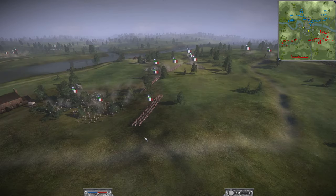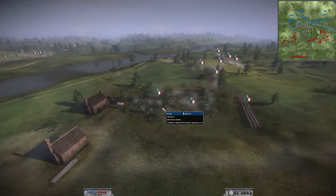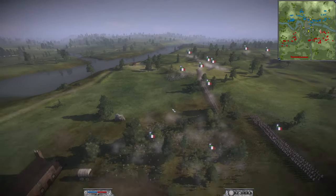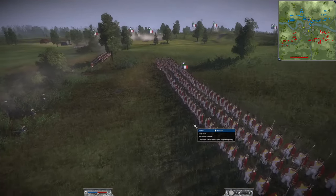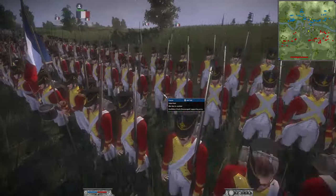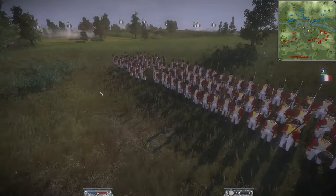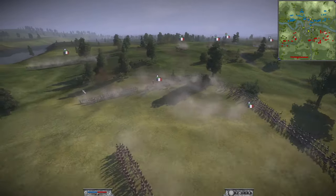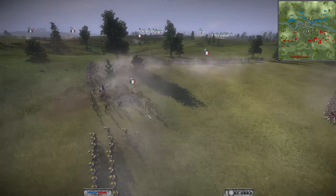France on the far right flank has three units of chasseurs and three of the Swiss Foot — a very good line infantry unit. Two of the Polish Legion — another very solid line infantry unit but very good in melee — with glorious hats.